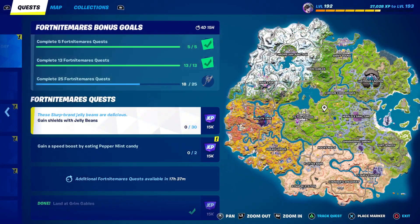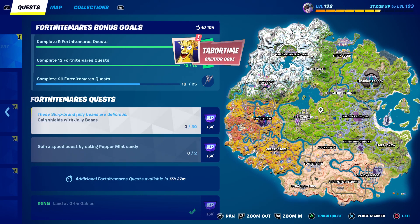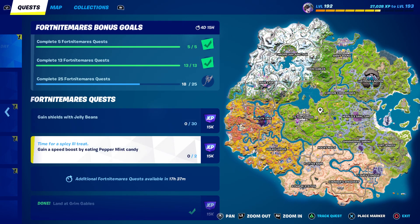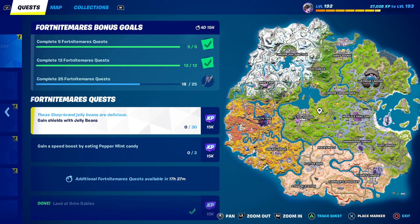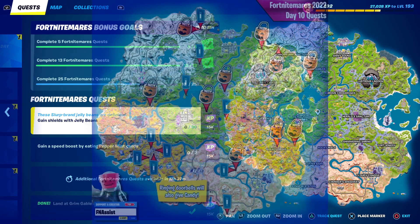Welcome to my Four Nightmares challenge guide. Today we've got 'gain shields with jelly beans' and 'gain a speed boost by eating peppermint candy,' so it involves lots of candy. It does not show you on the map where you can find this candy, but compliments of my friend on Twitter, fn_assist, we have a resource for that.